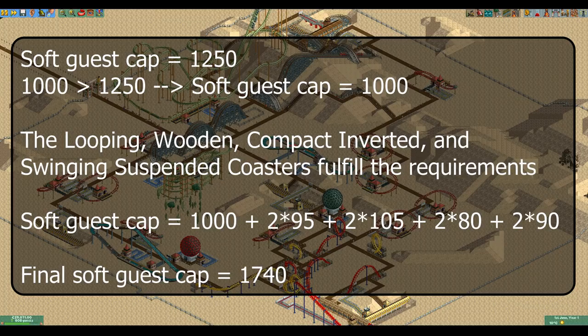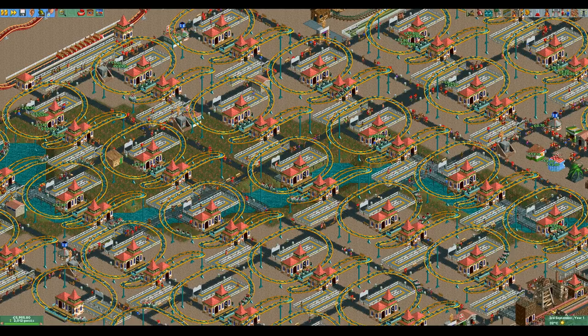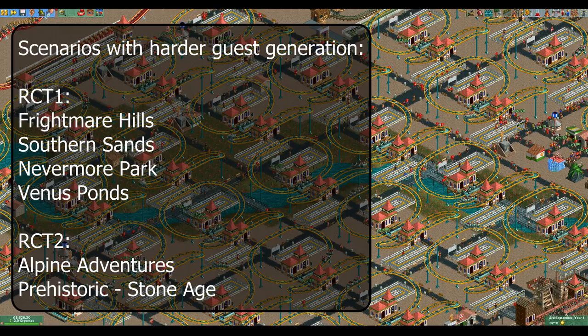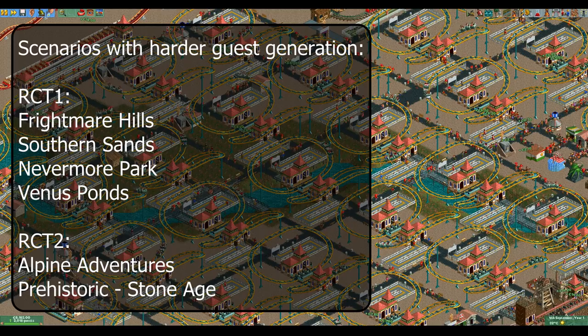I haven't checked all scenarios myself, but according to rct.fandom.com, harder guest generation is used in four scenarios in RCT1 and two scenarios in RCT2. The ones in RCT1 are Frightmare Hills, Southern Sands, Nevermore Park, and Venus Ponds. In RCT2, they are Alpine Adventures and Stone Age.